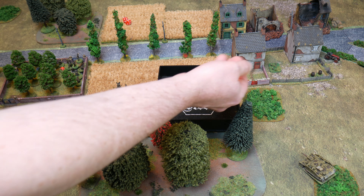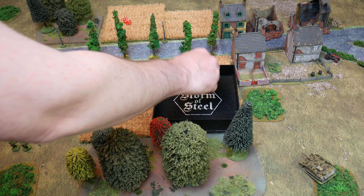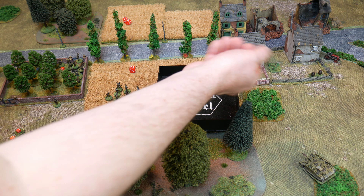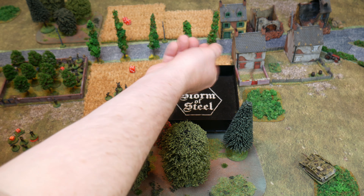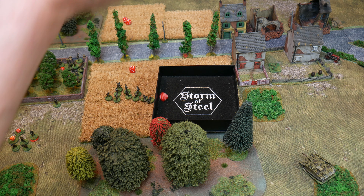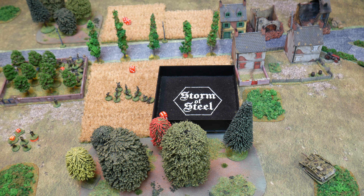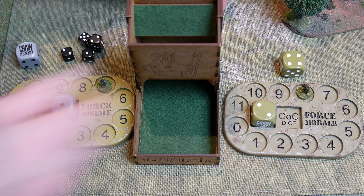Checking if the kills hit any leaders — yes, one has hit the junior leader. Rolling his damage: a six — he is lightly wounded. Bad things happen for a junior leader wounded: a six — that is two points off American force morale, bringing them down to eight. Just one above the Germans now. The Americans took a real pasting there, losing three force morale in that turn.